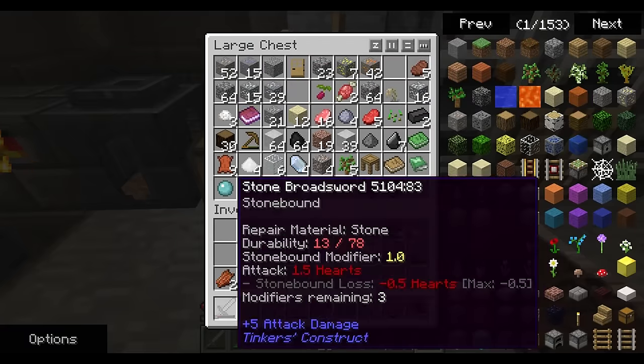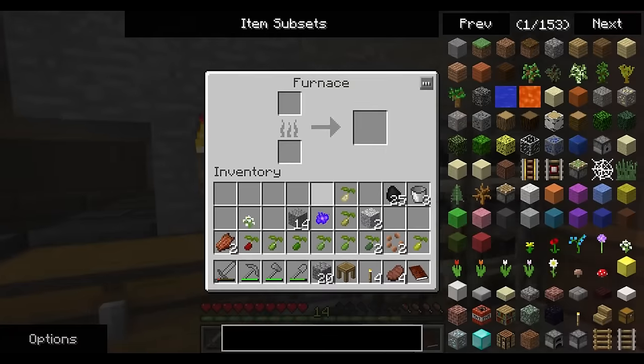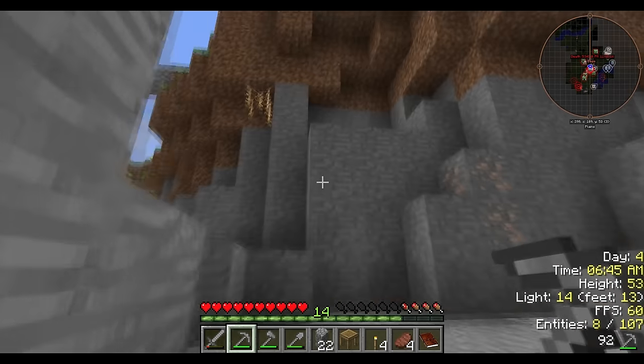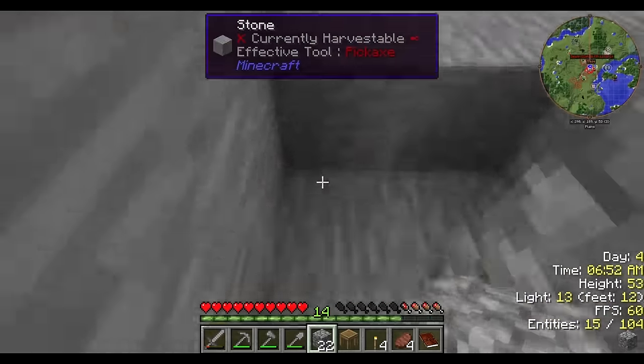Since when did we get a steel sword? Oh — probably what that armored guy dropped. Cool. Just drop that in there — boom. There's probably still a lot of mobs out and about that want to kill me.